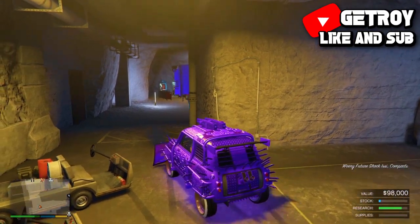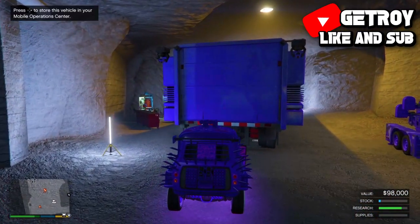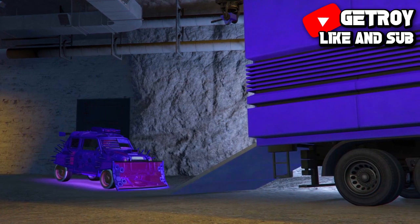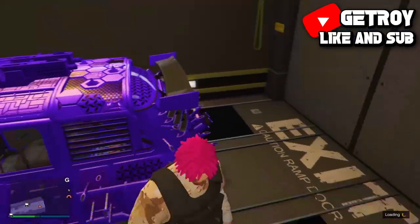You will see the EC spawning right there with the door open. Hop inside it, go into your MOC, and hit right on the d-pad — you will see the prompt appear. Press X and accept it. You have actually duplicated the car. You've made 2 million from this glitch — that's how easy it is. Every 5 to 10 minutes you can make 2 million.